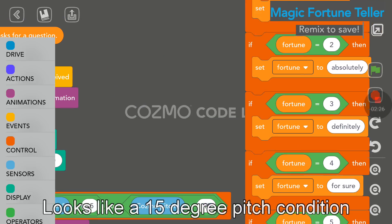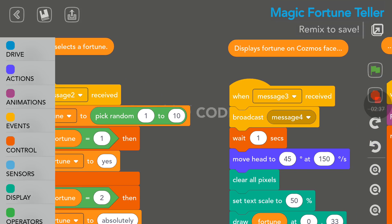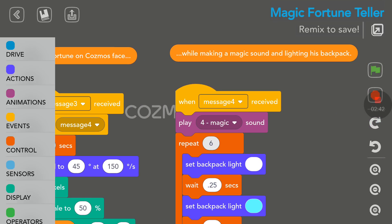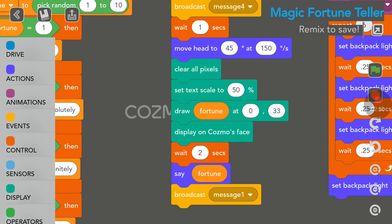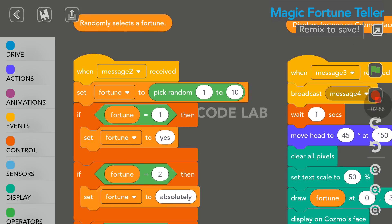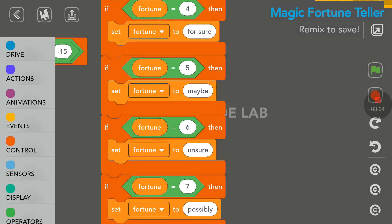I think this is when we shake him. And over here are the answers — it will randomly select a fortune, then display the fortune on Cosmo's face, while making a magic sound and lighting his backpack. So this is all the code. As you can see, this is quite substantial — there's a lot of coding going on here. And here we can see what all the random answers are: absolutely, definitely, for sure, maybe, unsure, possible, no way, no chance, forget it.